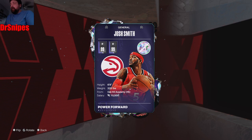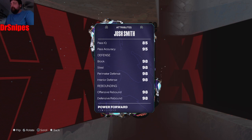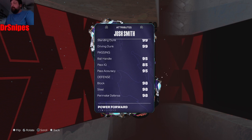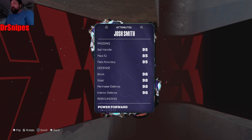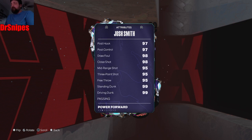Let's go ahead and flip him. He's 6'9", 225 pounds. He's going to play the small forward or the power forward position. I'm probably going to play him at the power forward. He's got a 95 three-ball. Defensively he's elite — 98 in everything. He's got 97 speed with ball, 98 acceleration. As far as attributes, he really don't need nothing. You could put the three-ball up to 99, put ball handling up, pass accuracy up. But the defense and driving dunks, standing dunks — all that's fine, so I wouldn't really worry about putting too many attributes on him.